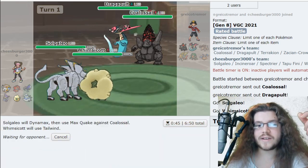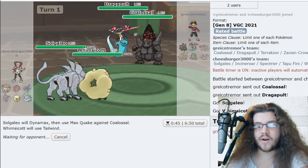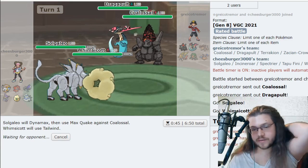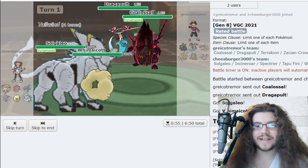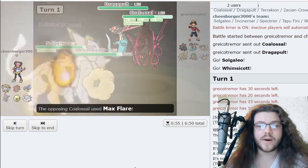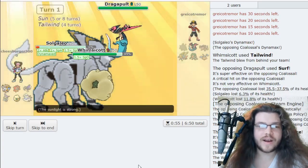I feel like he's going to set up a Screen and protect turn one, or maybe use Breaking Swipe. We won't kill through Protect. We're just going all in — taking the aggressor role today. Solgaleo Dynamaxes, Coalossal Dynamaxes. Dragon Pulse — still faster? Oh, I was wrong. We do live it easily though and take out Coalossal. Okay so it still worked, it's just really rough now for Solgaleo.